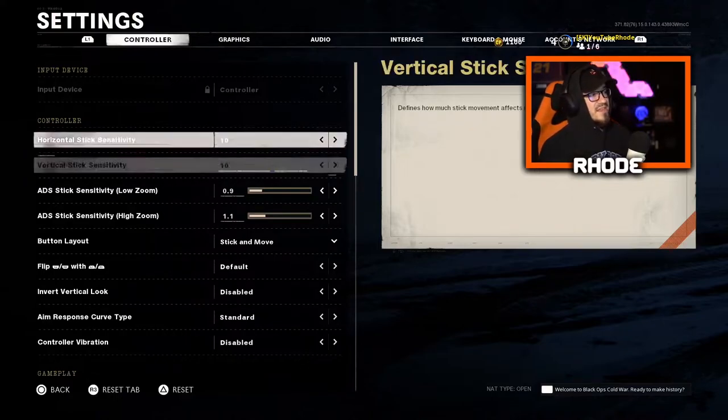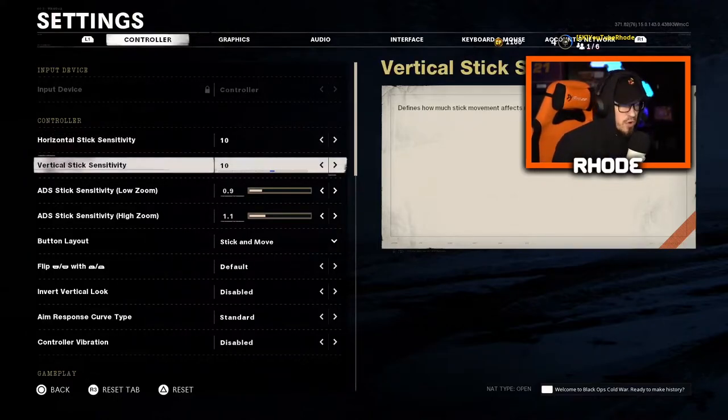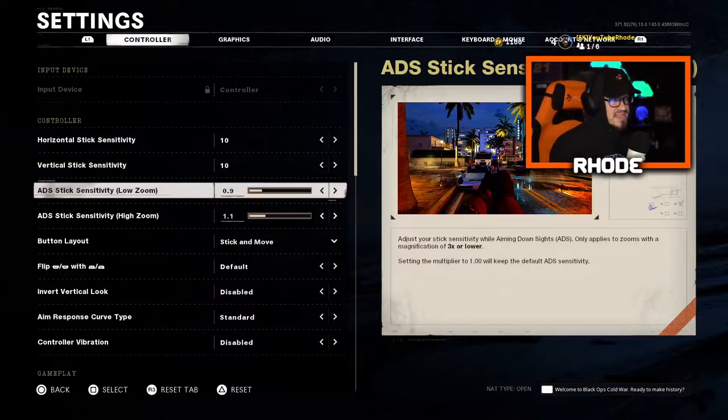For the horizontal stick sensitivity and the vertical, I have a 10 for both. For the ADS stick sensitivity low zoom — this is very, very crucial, this is the most important part — I have it at 0.9. What this does is when you aim in, it's slower side to side. If it's up high it's really quick side to side, but I counter it so I'm able to snap on.